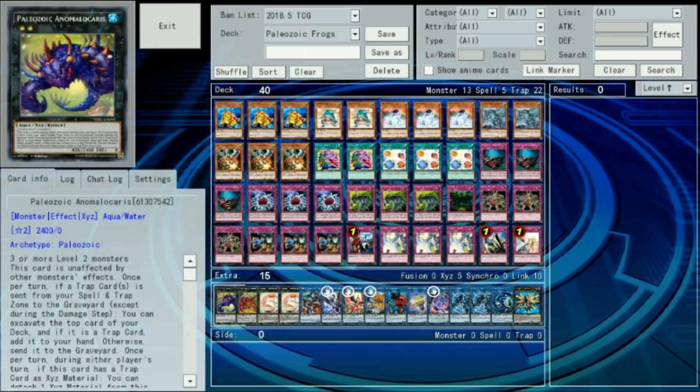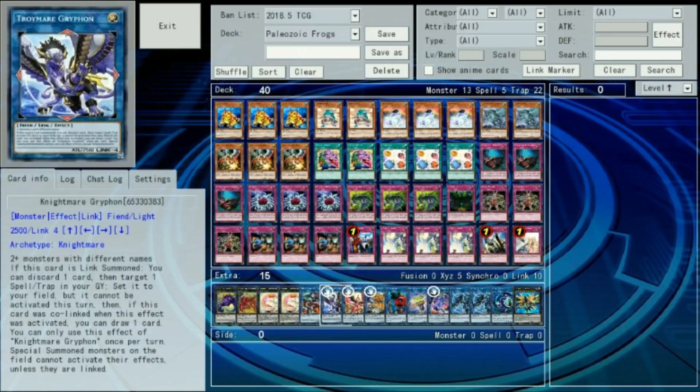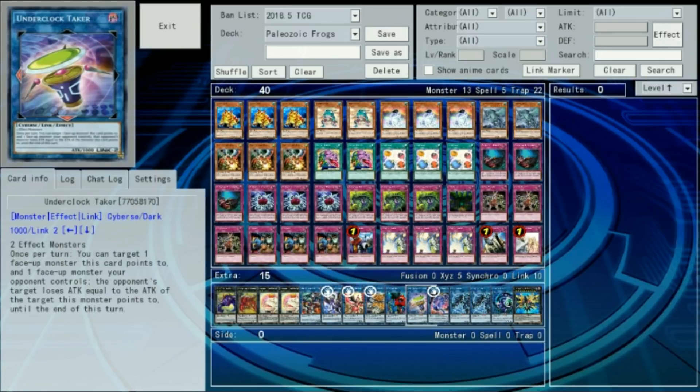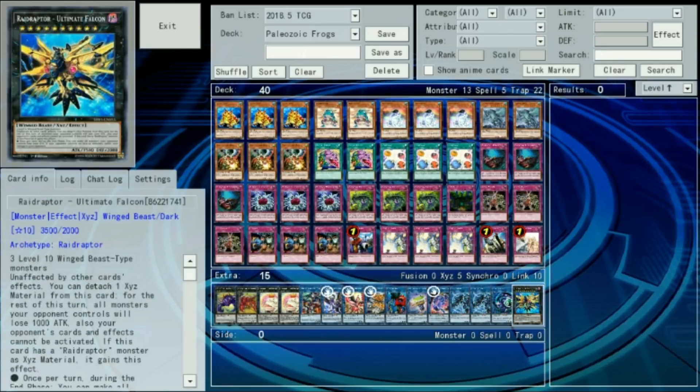In the extra, we've got an Anomalocaris and an Opabinia, followed by two Toadally Awesome, a Boralode, Griffin, Nightmare's Phoenix and Cerberus, Masterboy, Underclock Taker, Mermaid, two Link Spiders, and a Linkuriboh. This last strategy works in paper only, but if you knock over your extra deck when siding and reveal an ultra Falcon, they'll fear waking the dragons and won't blind MST your back row. So with that, let's jump into the games.